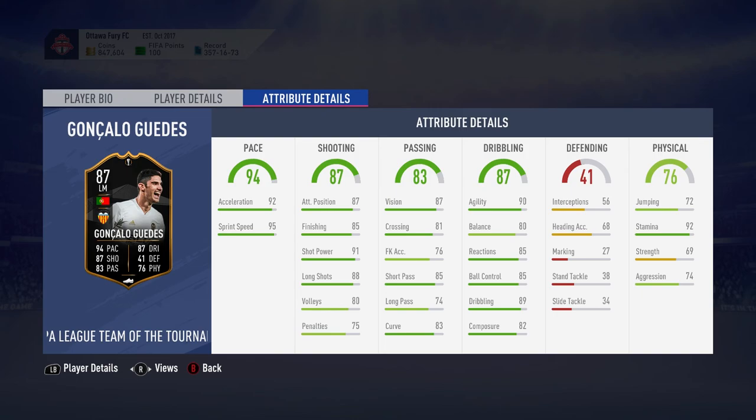The stats look quite nice all around — there's nothing particularly standout about this card, but it is well-rounded. Attacking-wise, obviously you're not going to use this card for defending very much at all. Stamina of 92 is very nice, meaning you can get him going up that wing all game and you should be fine with it.